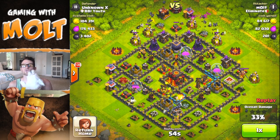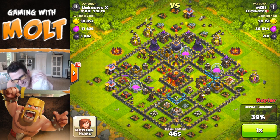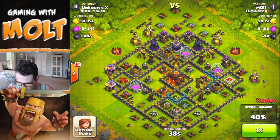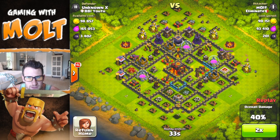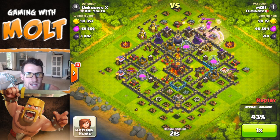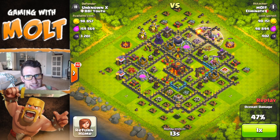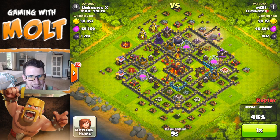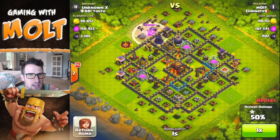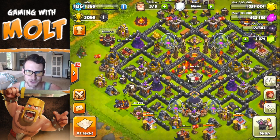I take out the whole top portion as well because there are a bunch of open buildings up there. We're at 40% right now. I fast forward a little and drop off that rage spell, drop my queen in and use her ability — we get up to 44, 45, then 47, and then she takes out that army camp which gets us to 48. We drop the king off, use his ability immediately to get the barbarians out, then end the battle for seven trophies and an okay amount of loot. That was a maxed out base too, so I'm definitely happy with that.